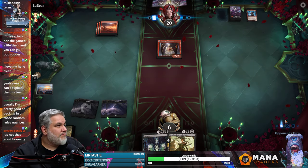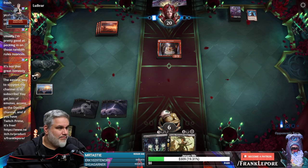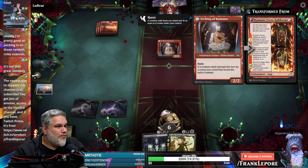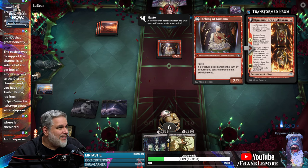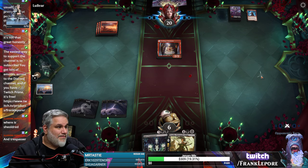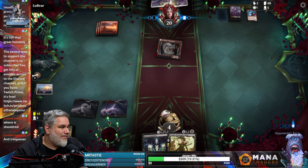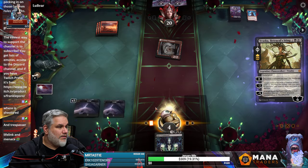If a creature dealt damage by a source you control would die, exile it instead — this turn is referencing every turn that exists, right? Sheoldred? Trespasser? Even Fleshgorger would be good — I hear that guy has Lifelink. Is that three, four, five, six? That's ten cards that we have in our deck that we have not seen. That's not it either. Dunzo. I don't know why this sad Pepe face is so — Lifelink and Menace. They have two cards. Are we dead? Nobody knows.